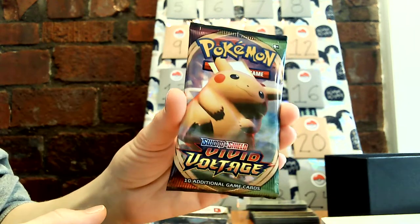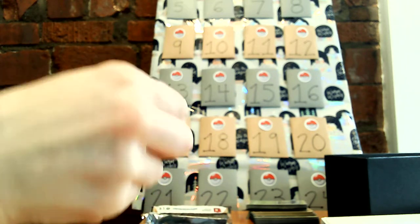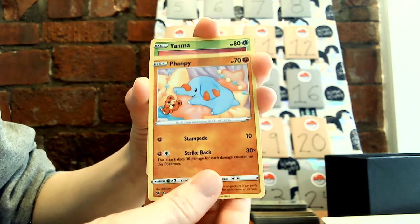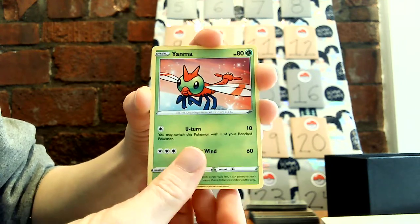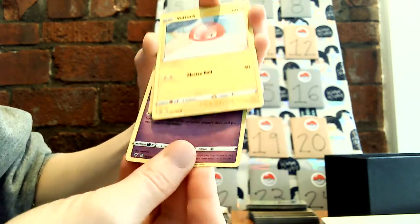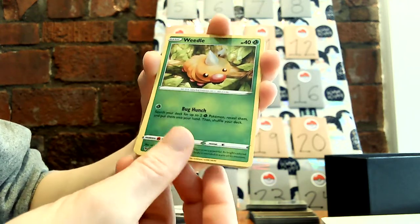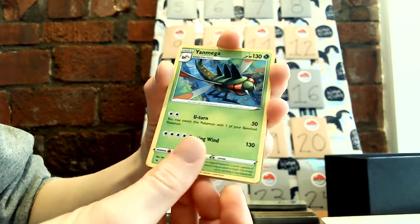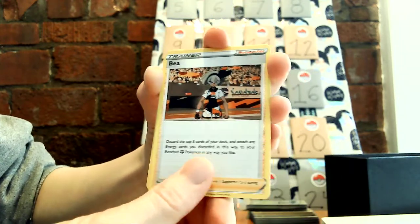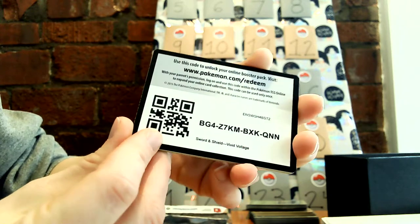And then this is the last pack I will be opening for this video, concluding my holiday run here, so let's hope it's something good. All right, I have a Finnekin — she's really cute. Yanma. Galarian Meowth. Duskull. Voltorb. A reverse holo Weedle. And our rare is Yanmega. Wow. Our energy. Beedrill. Girafarig. Moo Moo Cheese again — can never have too much cheese, guys. And our code.